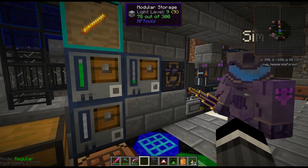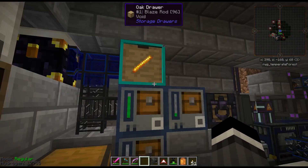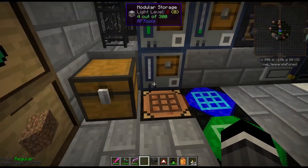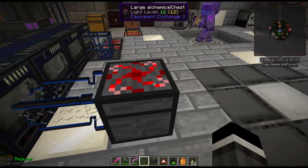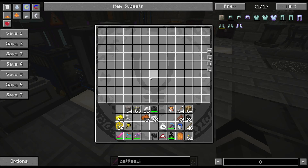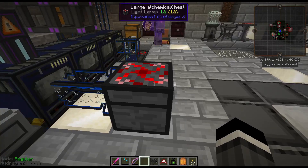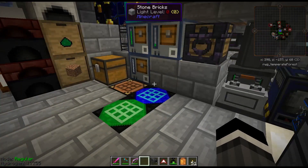It's not infinite AE-level storage, but it's pretty good for an early game storage system. I like alchemical chests myself, but I'm biased toward certain mods in this pack. These RF Tools storage units are a decent size — the third tier is huge.